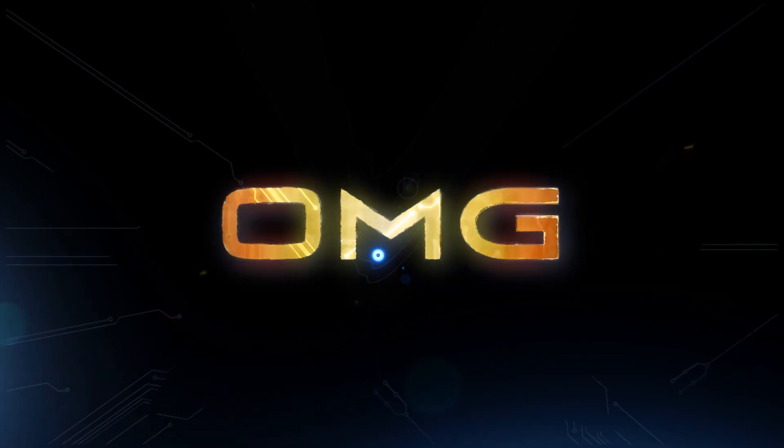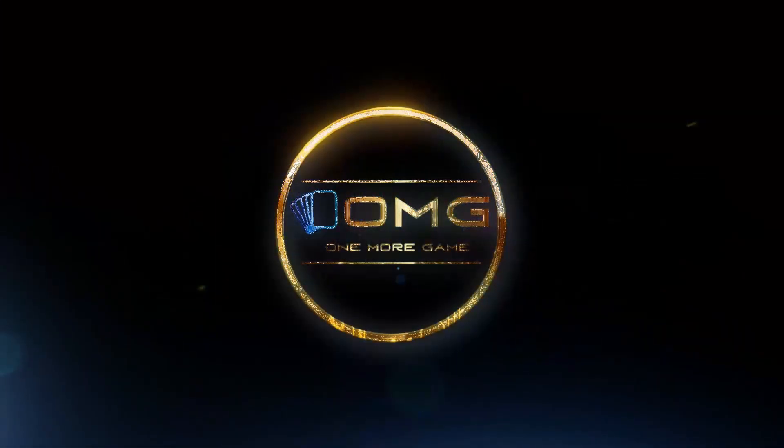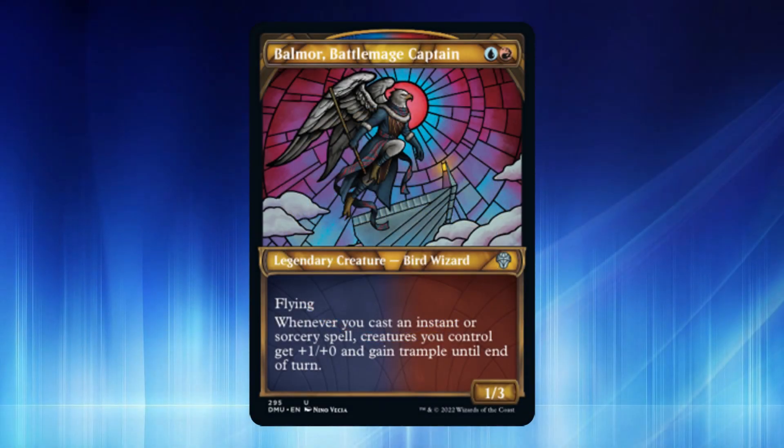Balmore Battle Mage Captain is the absolute lord of prowess — a 1/3 Bird Wizard for blue and red with flying. Whenever you cast an instant or sorcery spell, creatures you control get +1/+1 and gain trample until end of turn. This is the most epic way to spam the board when it comes to prowess triggers. With our lord giving everything trample plus an overall power buff, we can easily swarm the board, go wide, and win with a single swing.